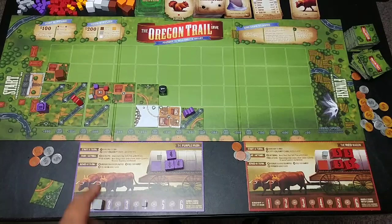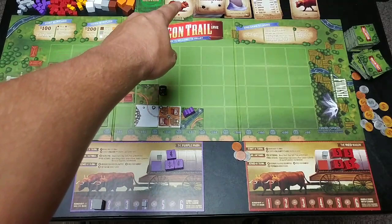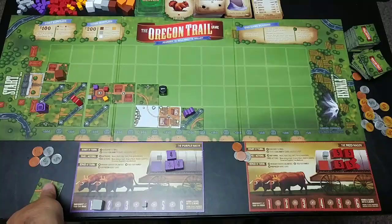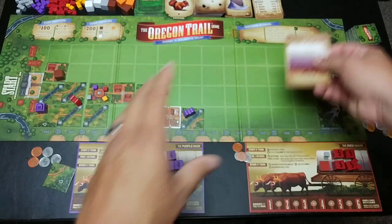The only thing I didn't mention: at forts, if you start your turn there you don't draw a calamity card. In addition to buying small supplies, you can also buy upgrades. You can add a wagon extension which adds four more storage slots — really useful. You can also buy additional oxen, which means you draw more tiles and have more control over how the board develops. So much better than that crappy card game.